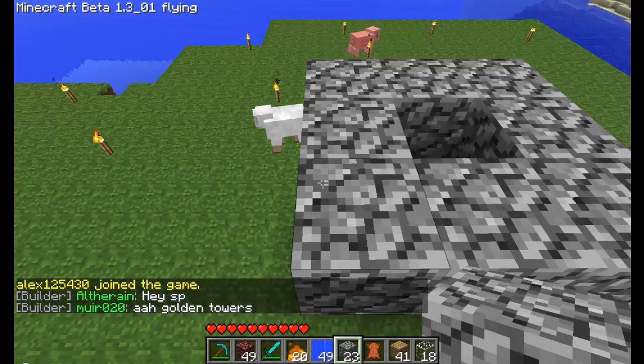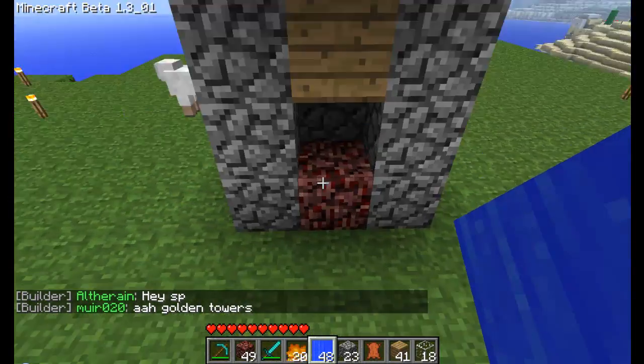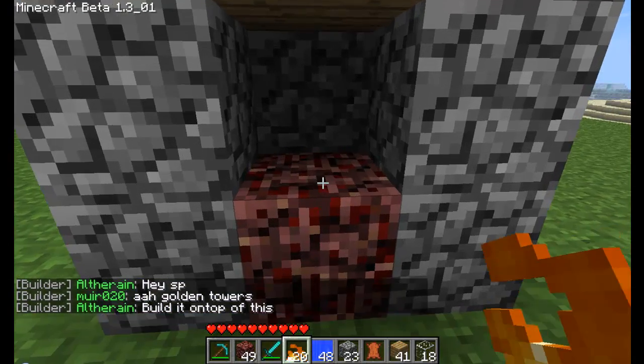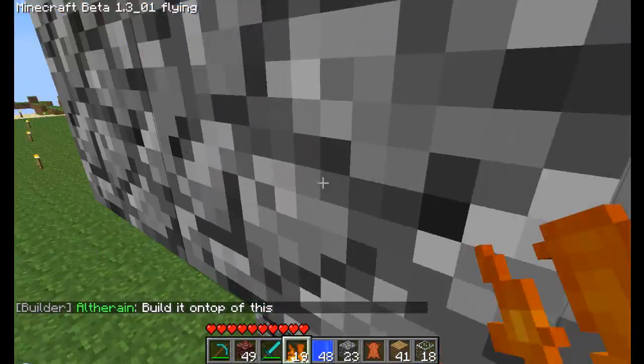We've got to create the basin for the water, and just place water up top. Now take flint and steel, light it, and there you have a steam machine.